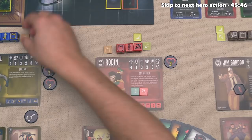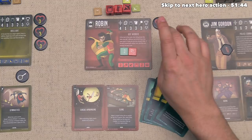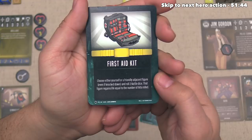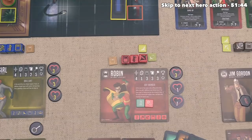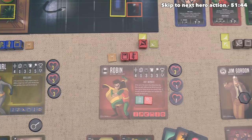The villain's turn is done, so they finish up by drawing a card, and it's time to activate a new hero. Considering Robin is in a scary spot, let's have him activate. The first thing he will do is use this first aid kit gadget. These gadgets are one-time-use things for the entire scenario, and it says you can choose either yourself or a friendly adjacent figure and roll two battle dice - the figure regains life equal to the number of hits rolled. Robin targets themselves, rolls two dice, and gets two hits, healing up two health and bringing him back to five. Let's have Robin do some ranged attacks - his base is one plus several ranged actions, rolling five dice total, targeting Scarecrow who is just two spaces away.